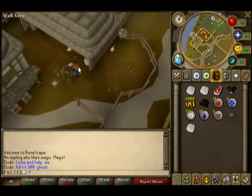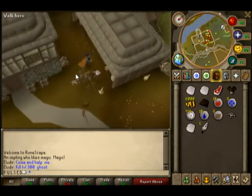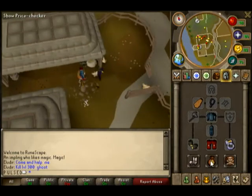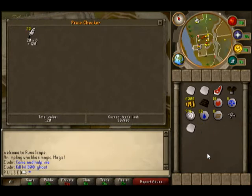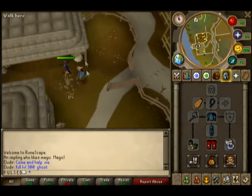Chickens sometimes drop feathers — usually they do — anywhere between 5 to 15 at a time. They're selling for 6 GP each right now. Every thousand feathers you get, that's 6,000 GP, and you can get about 1,000 in 15 minutes. If you were to sit here and kill these things for about an hour, you can get anywhere between 3,000 to 4,000 feathers — that's about 20,000 GP, which is pretty good money if you're starting the game.